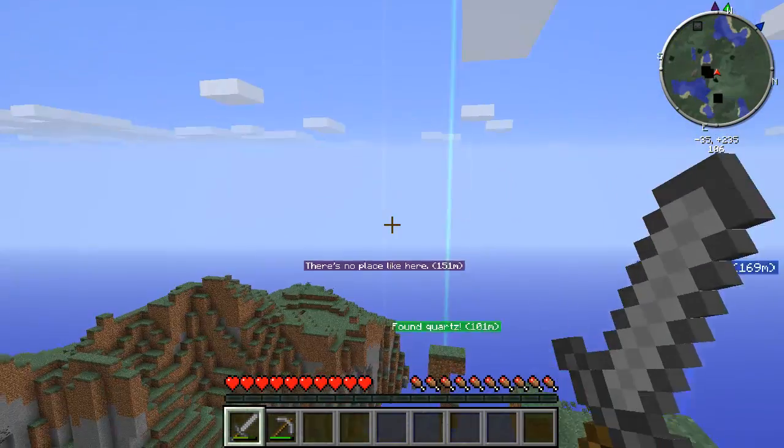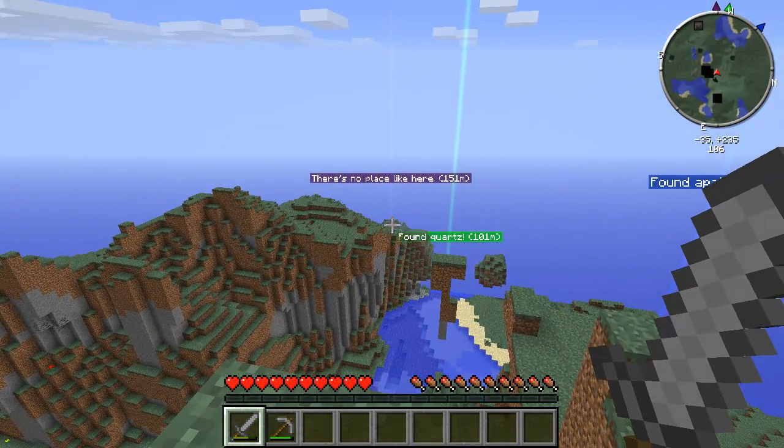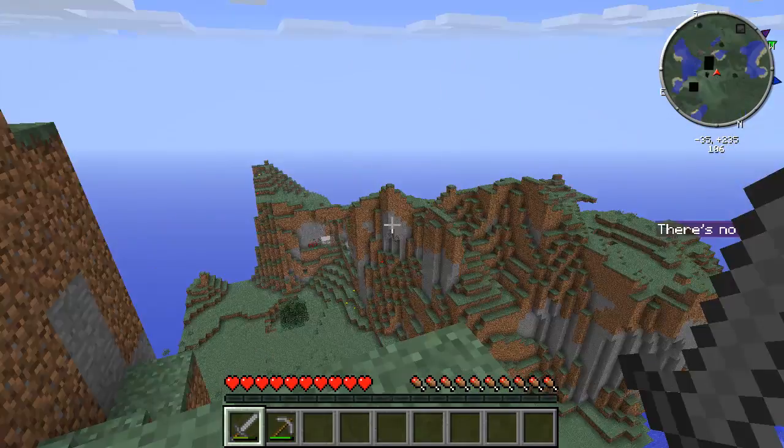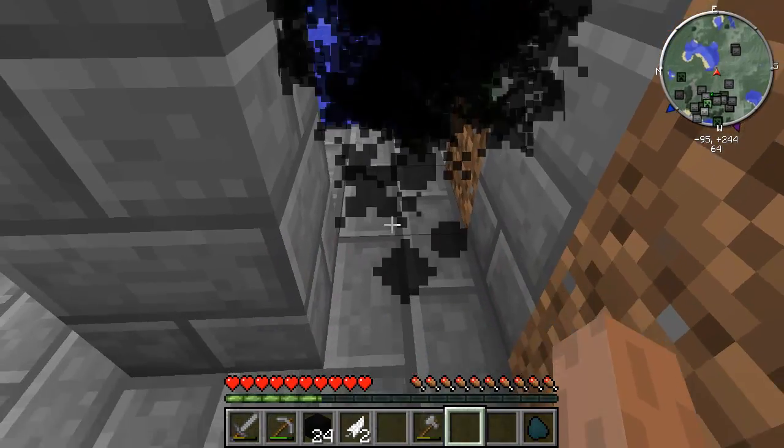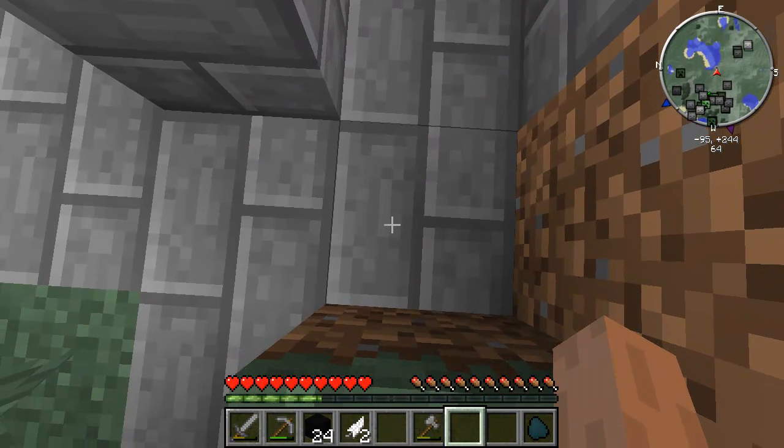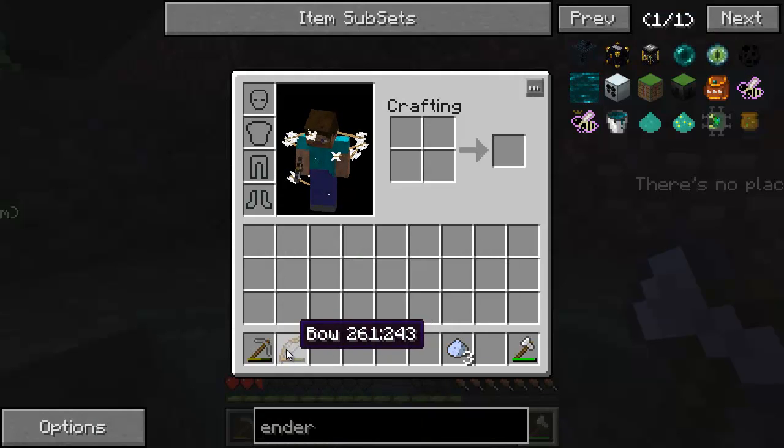I was going to check the dimensional door to see if I could go back through it, but apparently it's no more. Which means that I don't get any of the loot from there, which is really kind of sad. But here I am covered in arrows — I got a bow from a skeleton, which is why I'm showing this off.